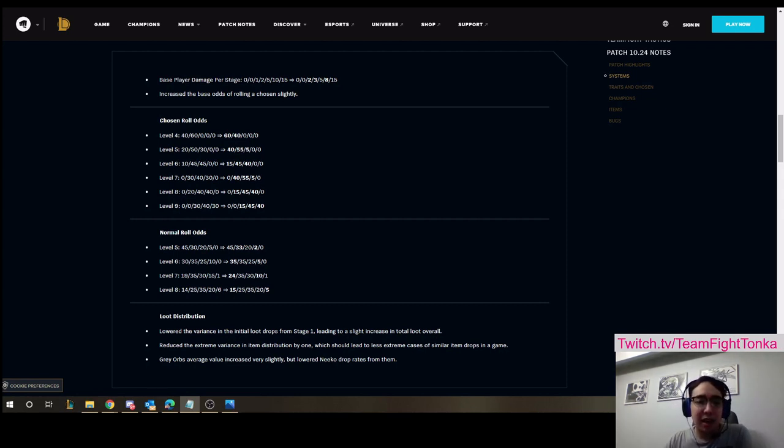The big takeaway is that these changes should ideally move people into actually playing with levels 5 and 6 in a more meaningful way, where you actually focus on playing your 2 and 3 cost units in a comp, because you have to wait until level 8 to sort of put together your end game comp.